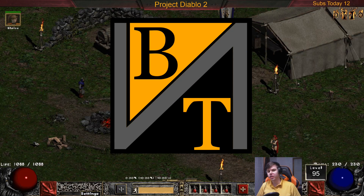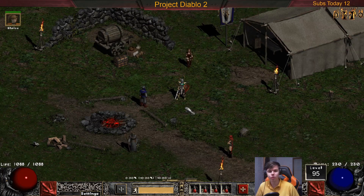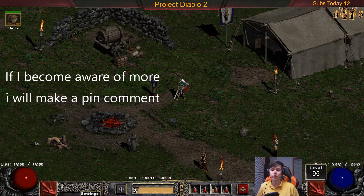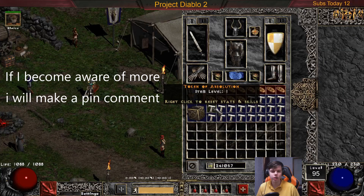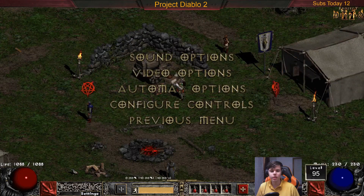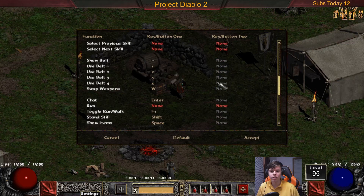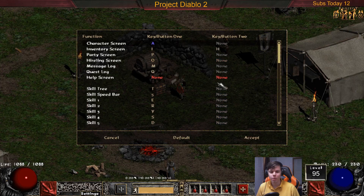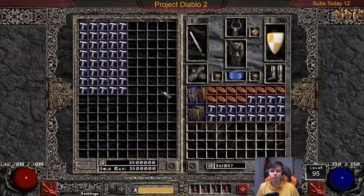Welcome ladies and gentlemen, welcome to another BTNFL video. Today we're going to be talking about hotkeys in Project Diablo 2. I may miss a couple or there may be more that come out that I'm not aware of yet, but as far as my current knowledge, I'm going to be quickly going over each one and what they do. Obviously there's the hotkey screen and configure controls, and you can take a look at all these things — but that's not exactly what I'm going to be talking about. I'm mostly talking about the quality of life changes that have been brought to Project Diablo 2.